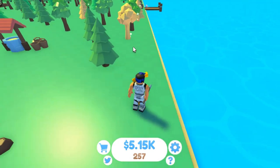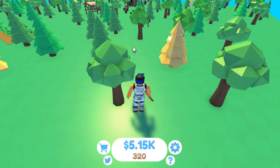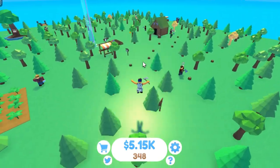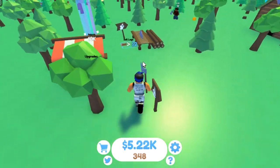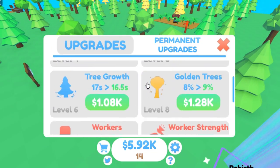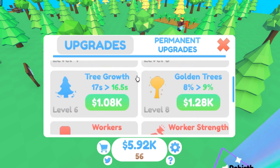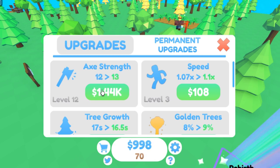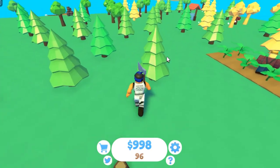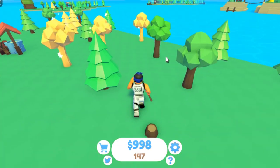My axe is a lot stronger than yours. I'm going to upgrade my axe strength because that's going to help us a lot. I'm just going to sell all these logs. Boom. My axe strength. Nice, don't shoot! Look at this dude — chops trees in one hit, watch. That's a lot helpful.